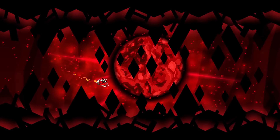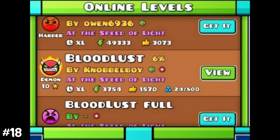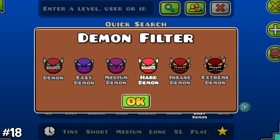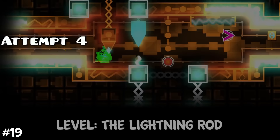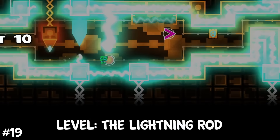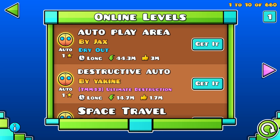The world record stands at just 282 stars in one hour. Bloodlust once was the hardest level in the game, but at some point it was rated a hard demon — two difficulties below the actual hardest difficulty in the game. The Lightning Road is the easiest demon in the game, but there is also a level named the Lightning Rod, which is the 13th hardest level in the game. The Auto difficulty is the least used difficulty.